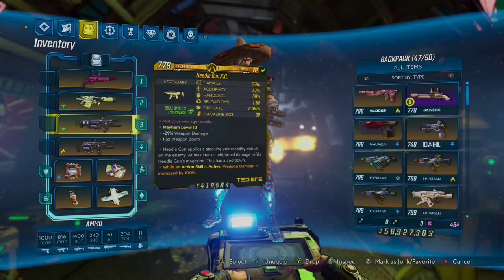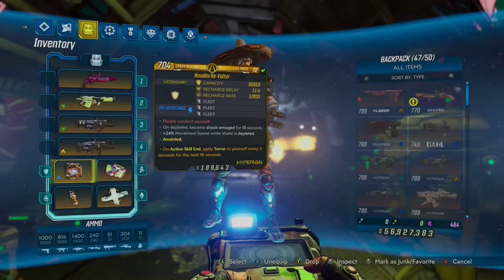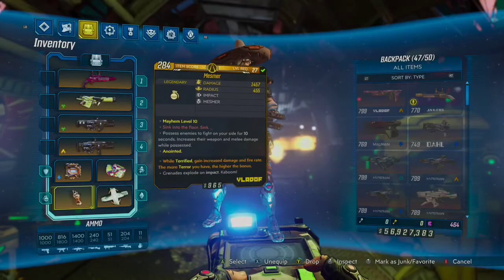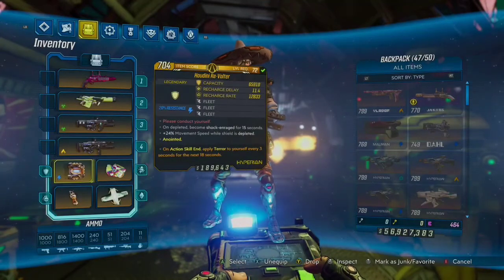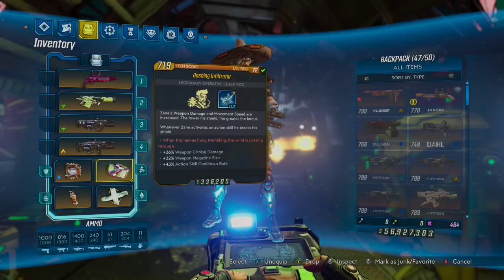Going over the gear setup — the weapons and anointments are entirely up to you. But you're going to want to take the Revolter Shield, hence the name Terror Revolter. The anointment you want on it is: on action skill end, apply Terror for a certain amount of seconds, and that will stack up to 3 times. The grenade I took here was a level 27 Mesmer — Wild Terrified, which gives bonus damage and fire rate, which is quite underrated. Also for the shield, you're going to want Triple Fleet to get as much movement speed to exploit the Violent Momentum bonus as possible.